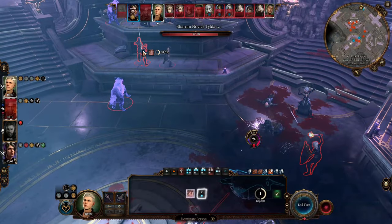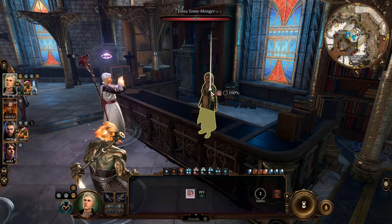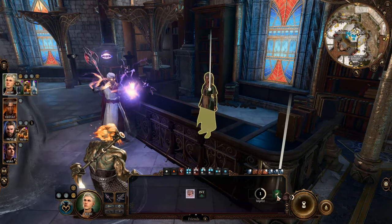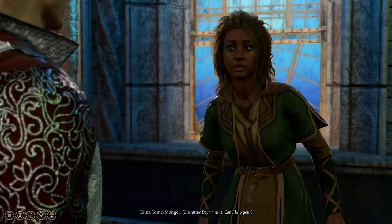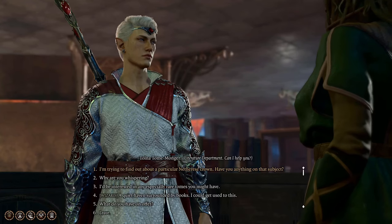By specializing in this school you can be the best controller in the game. Outside of combat it also gives you an upper hand in conversations by charming people, making it easier to persuade them. Persuasion can be very powerful — you can even persuade some bosses to kill themselves before the battle starts.